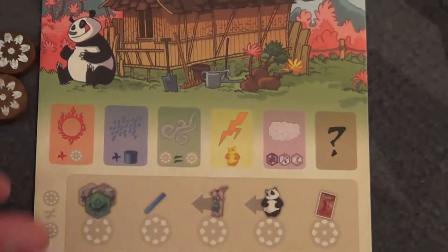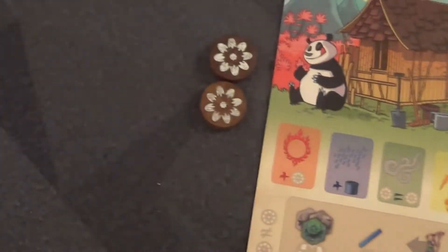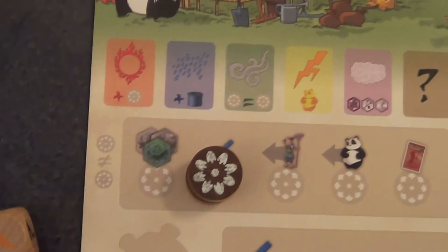At the start of your turn, you roll the dice to see what kind of bonus you get that round. You might get an extra action, cause bamboo to grow, take the same action twice, scare the panda into eating bamboo, or get a special tile to place on the board.